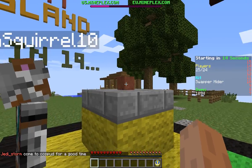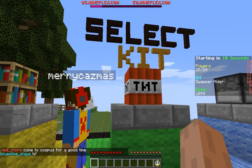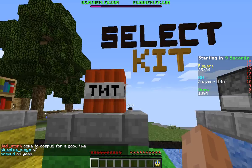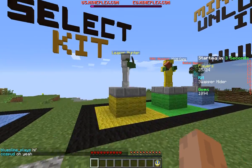You can choose different classes of hider. The swap hider means you can change forms unlimited times. There's also the instant hider — you turn into a block immediately. I don't really know what that does unless you donate for your rank.